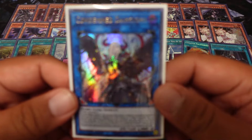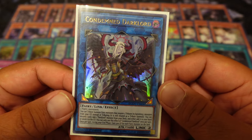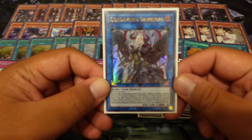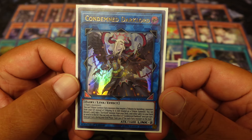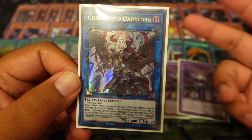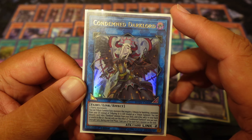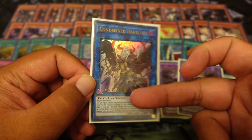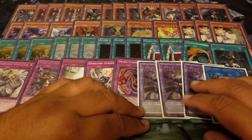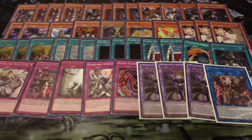One Condemned Dark Lord — she has a whole crazy storyline, and she's the one on Forbidden Droplet. She takes two fairy monsters, and you can tribute summon fairy monsters that require two tributes by banishing two monsters from your graveyard instead of tributing — and it's still considered a tribute summon, which is pretty cool. You can discard one card, take one Dark Lord monster from your deck, and either add it to your hand or send it to the graveyard — once per turn. Once per turn during your end phase, gain 500 life points for each fairy monster on the field. So since she's a fairy, you're going to gain 500. If you swarm the board you can gain a little extra life points, because we do pay a lot here.